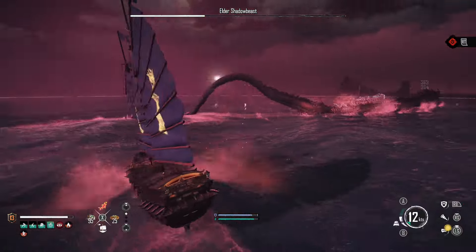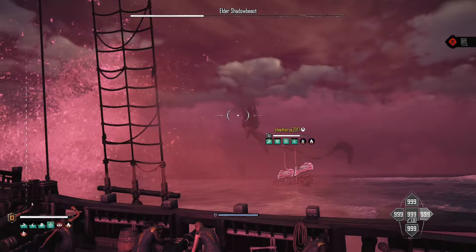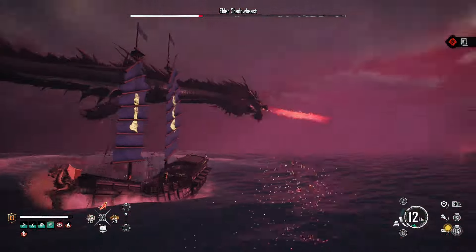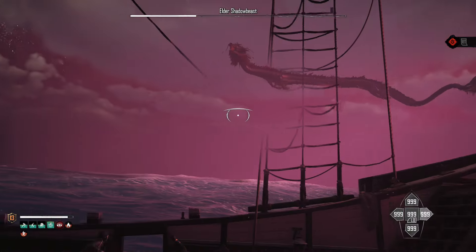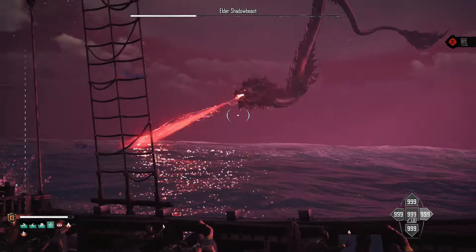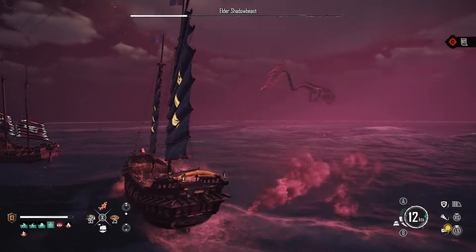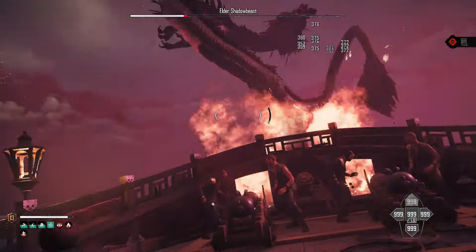Hello everyone, Phoenix6One here with Skull and Bones. The Elder Shadow Beast has finally arrived in Season Three — a very dragon-like creature, and I'm actually quite enjoying this fight. You can pick this mission up at the Sea People Hunt Master.